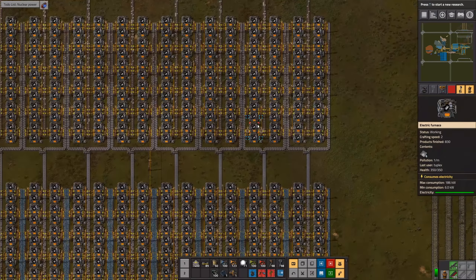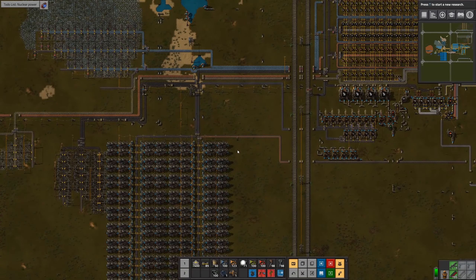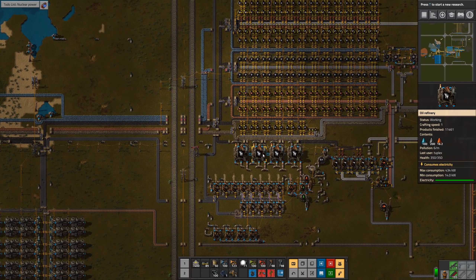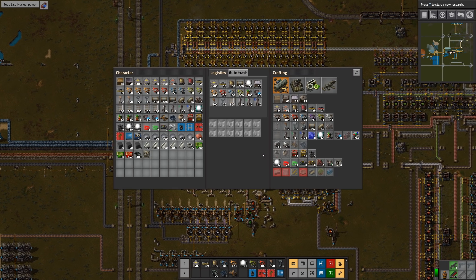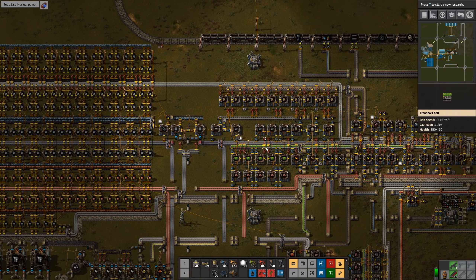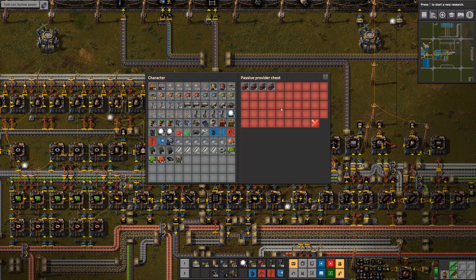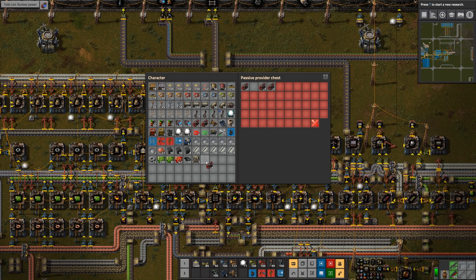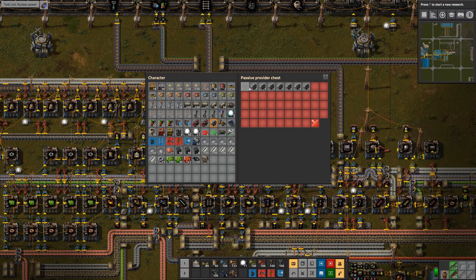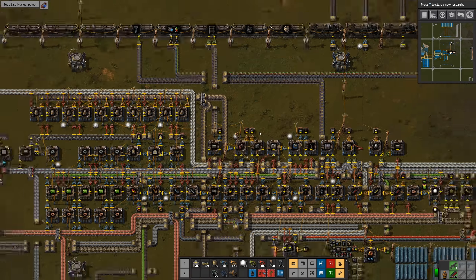Let's see how our steel production is going. Doing well — we've got some full chests already. Let's make a steel train. Maybe we'll do two steel trains. That's going to be five, six, seven, eight locomotives and five, ten, fifteen, sixteen cargo wagons.